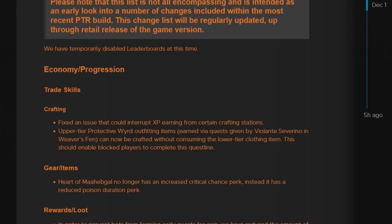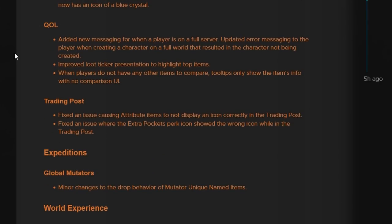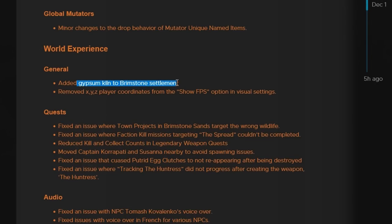They have a bunch of UI and UX fixes, some QoL changes to improve loot ticker presentation to highlight top items, and nothing too crazy in the trading post. One big change in the World Experience category was that they added a Gypsum Kiln to the Brimstone Settlement, which will be very nice — we don't have to leave Brimstone every time we need to use a Gypsum Kiln.